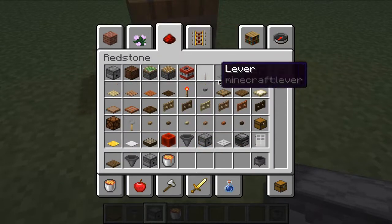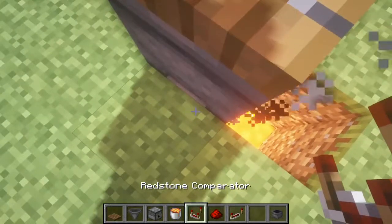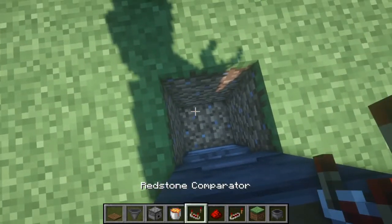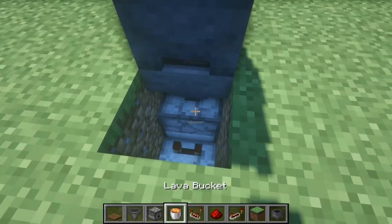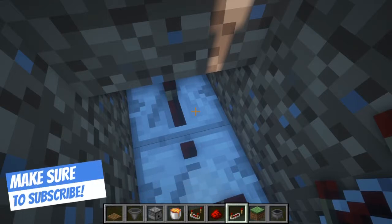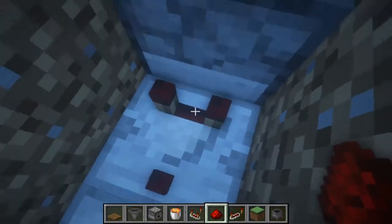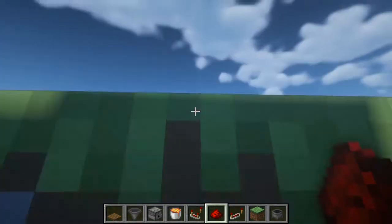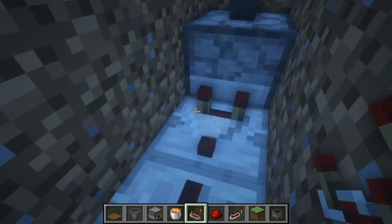Now, here's kind of a new circuit for me — I actually did know this existed. And if you're wondering why my voice sounds weird, I had a cold. But I will not let that get me down because I'm still making this video. So what you want to do is place a comparator. I actually never use these things — I'm a noob. Place it right here. Make sure that tiny dot is facing away from the dispenser. Yeah.